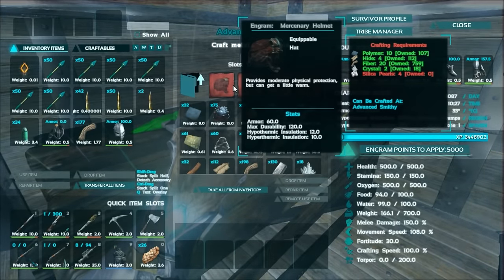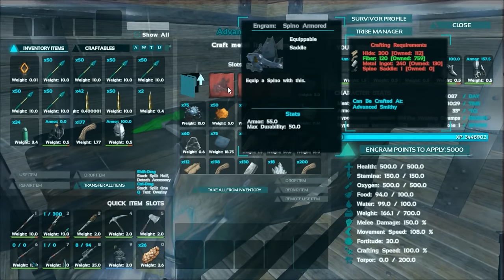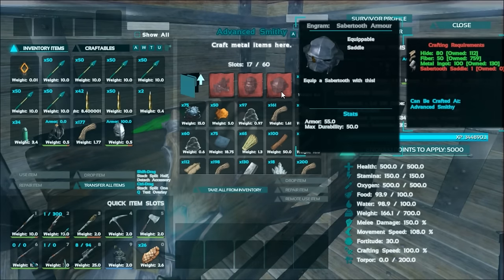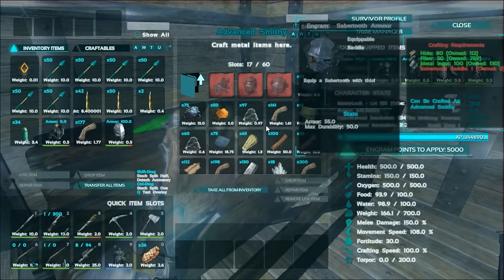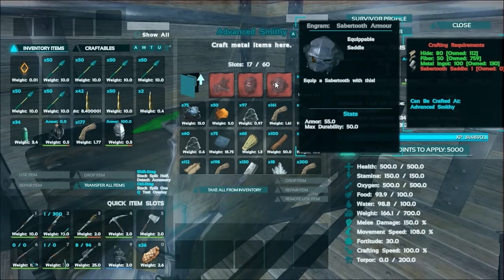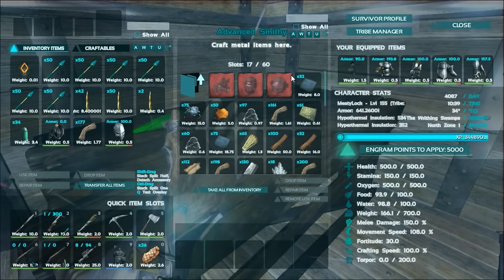If you go to saddles, this is where the spino armor is - and mammoth and saber tooth options. Let's make some saber armor. We need a saber tooth saddle. It has almost double the armor compared to normal saddles - normal saddles have about 20-25 armor, this has 55 armor. Nice.